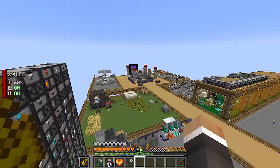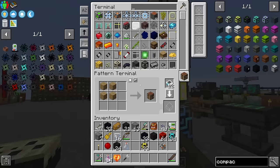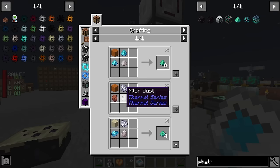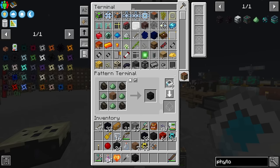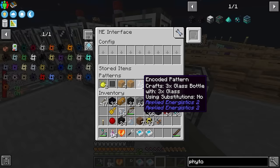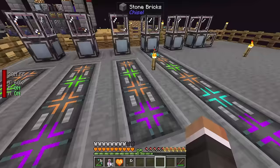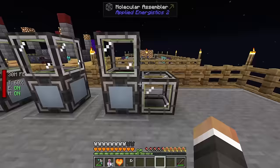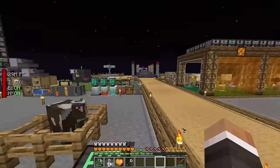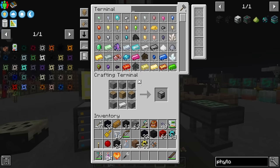We encode the phyto soil and phyto-gro recipes. Phyto-gro is super easy - just apatite, niter, and sand, all of which we have in abundance thanks to our bees. We added co-processing units to all the assemblers and added another molecular assembler to make bottle crafting faster, although the real bottleneck was the smelting, not assembly.